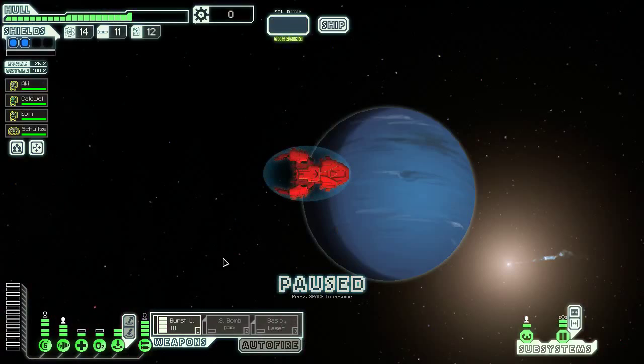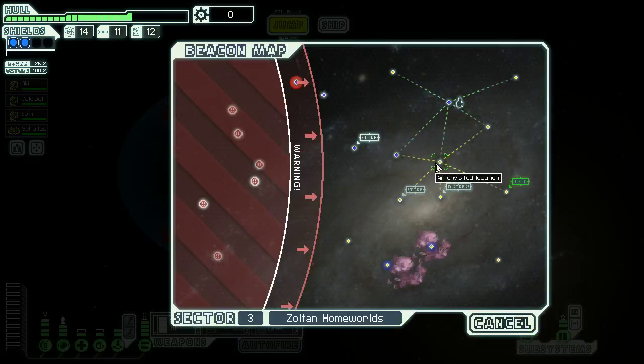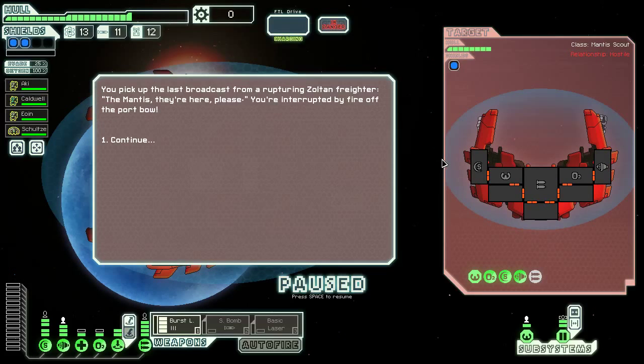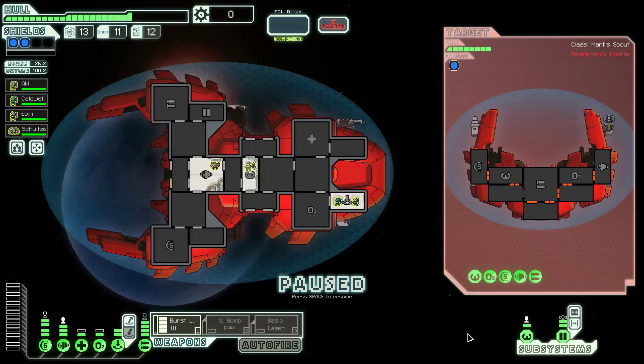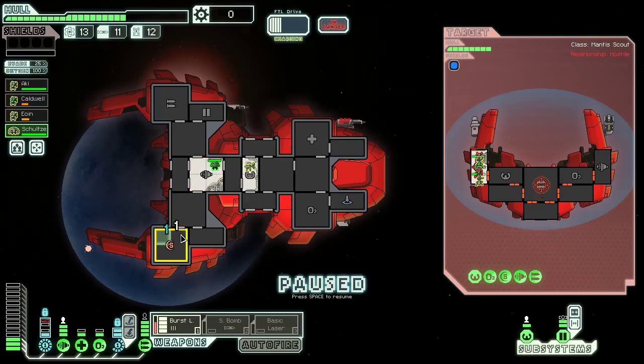We've got to be monitoring our crew's health at every single moment. But now at least we can get the burst laser working. They have a missile launcher, so obviously we'll teleport on board. I don't think we have to go for shields anymore — it doesn't really matter what we go for, because we're handcuffed until the first burst laser comes in anyway. They have two Mantis in here. So basically what we're relying on is our Mantis being better crew members than theirs are. So our shields are completely down — let's get that Engie over there. Oh, we're in a bad spot. We've killed two of our crew members.